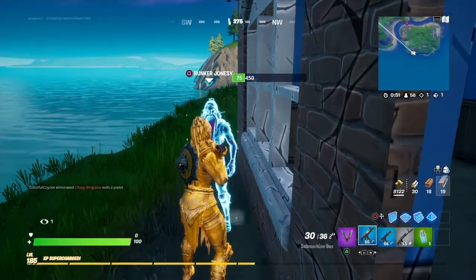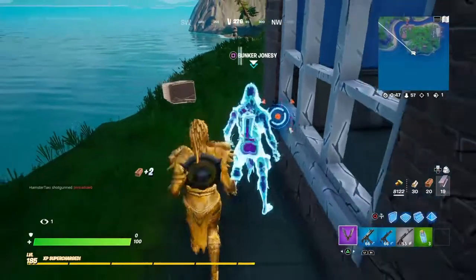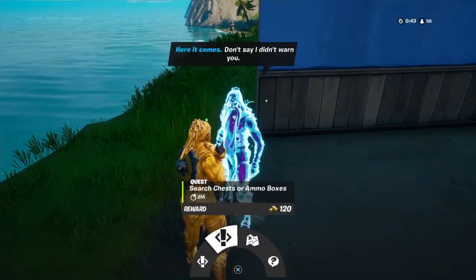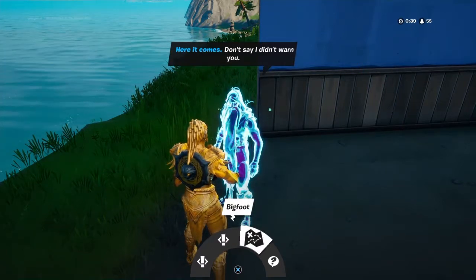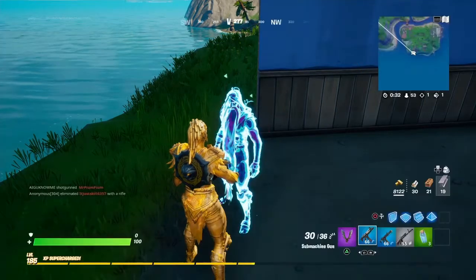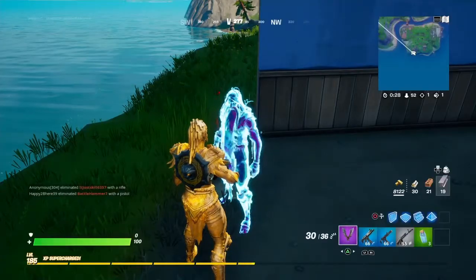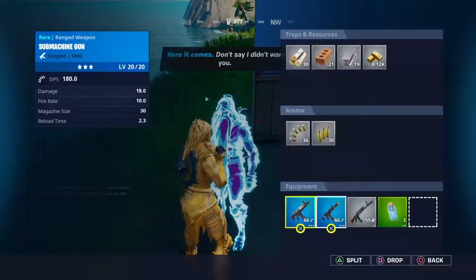What's his name? Bunker Jonesy — oh my bad, so this is Bunker Jonesy. You guys can talk to him about bigfoot, which I said in the beginning. It'll tell you where bigfoot is located, and right here it says 'what do you mean.' So you can talk to him and stuff. This is what intel means — intel is get information from a character — and that's what we just did.